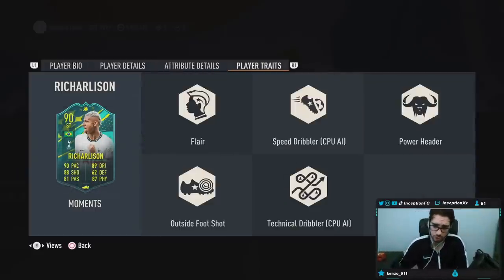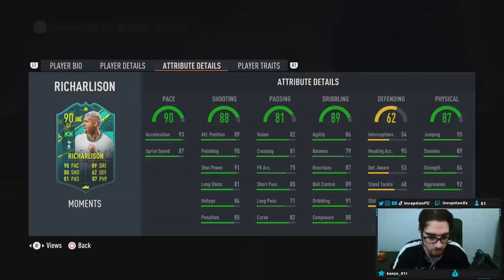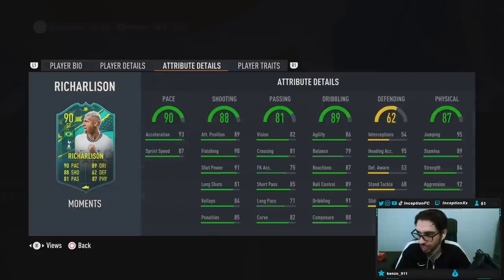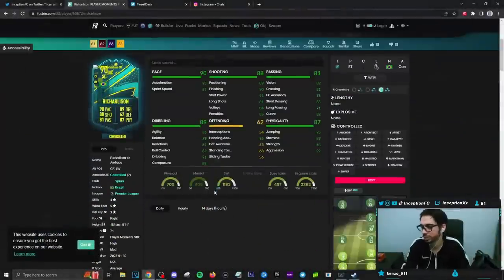Player traits: flare traits, speed dribbler, power header, outside foot shot, technical dribbler traits — so some interesting stuff to work with. In-game attributes: we gotta give him an engine. It's a card that is 5'11", in the taller area, with some physical capabilities. No lengthy, no explosive — engine chemistry style. Done. We're good to go.